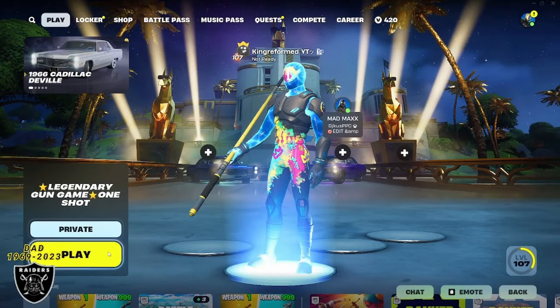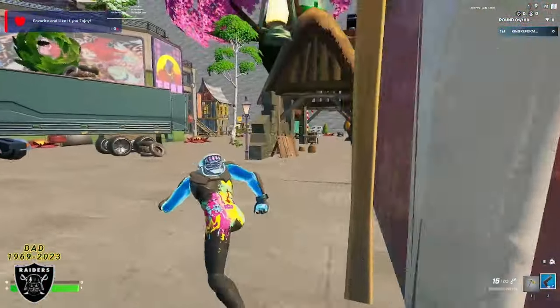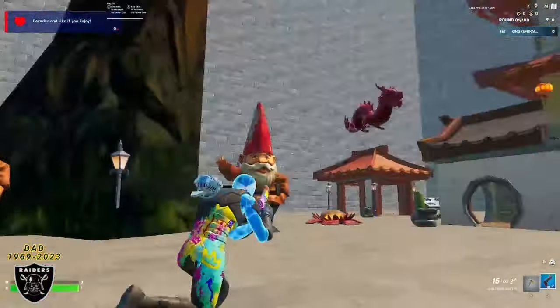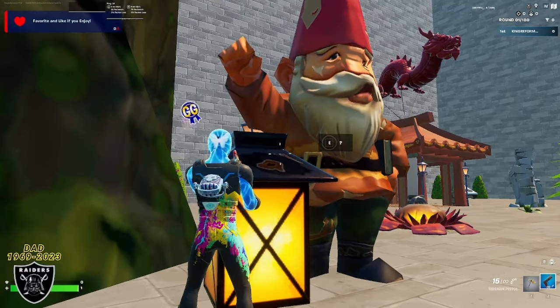So press select, change it to a private game, and then we're going to jump right in. What you want to do once you spawn in the map in a random location is you're going to run over to this lamp that is right next to a giant gnome. It's going to be over here right underneath the pink tree, and there's two gnomes. You want to go to the one on the right, do any emote next to the lamp, and you're going to see that secret button appear.